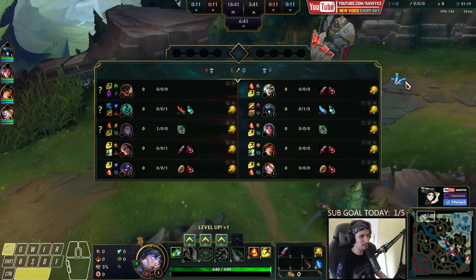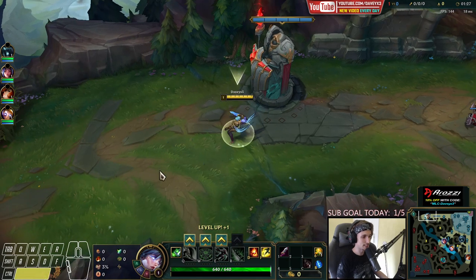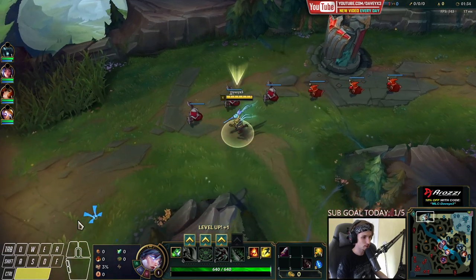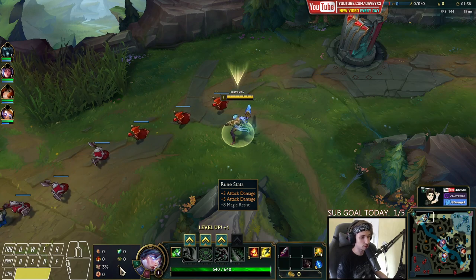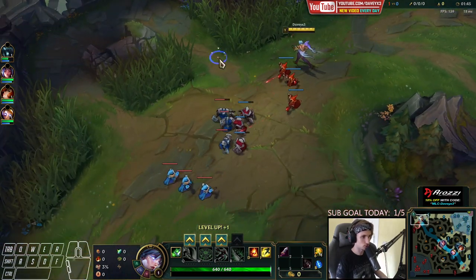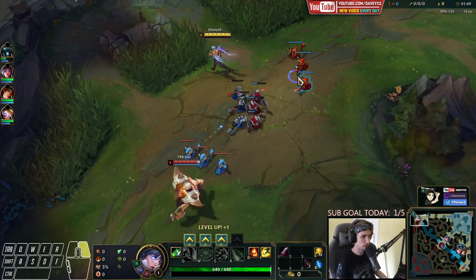All right guys, today we're going to be playing Renekton, but this time with the most aggressive kind of setup that you can ever play with. The setup is Conqueror, Triumph, Alacrity, Last Stand, Shield Bash, with Bone Plating. Along with this I also took two Adaptive Force with Magic Resist, and have also taken Ignite with a Doran's Blade.